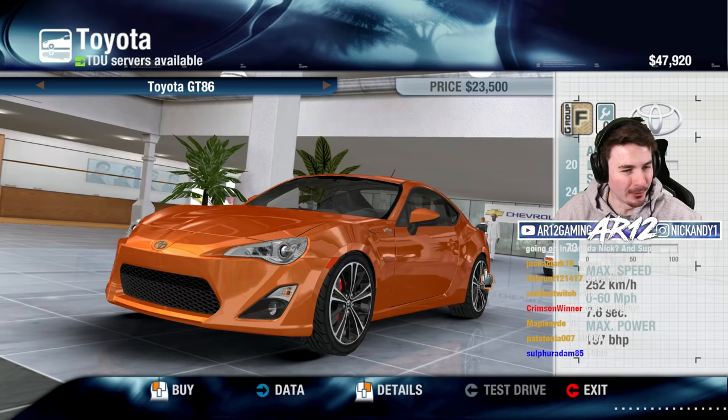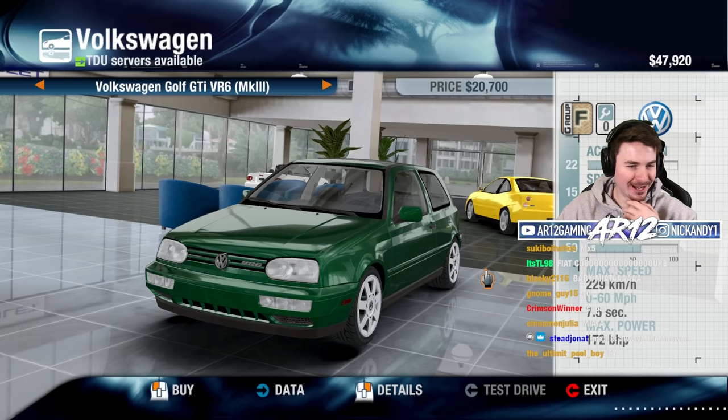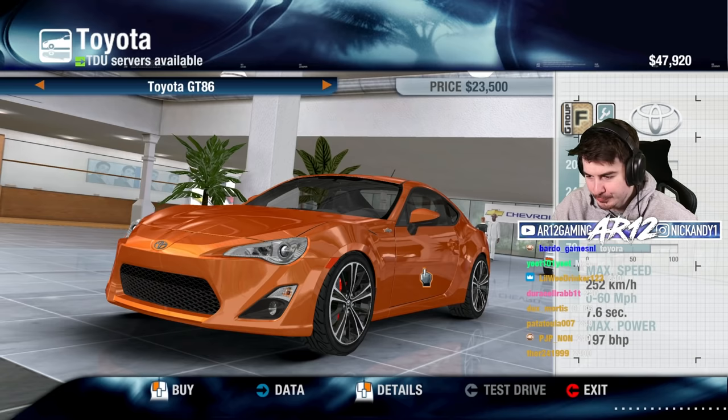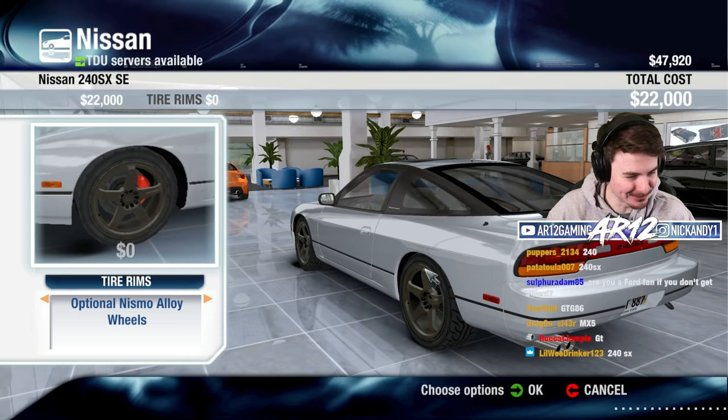Maybe let's check this other dealer and see if there's anything else. Toyota GT86, Nissan 240, Lexus CS300, a good old Civic, Ford Focus SVT, a Volkswagen Golf GTI — that's got a VR6 in it. The Fiat Coupe, Peugeot 308, and a Chevy Impala SS. I'm seeing a lot of 240 in the chat and it's only 22,000 bucks. So we will go with a good old-fashioned Nissan 240SX. We can choose some different rims — no way, we've got Nismo rims, Enkei rims, Advan, BPS.